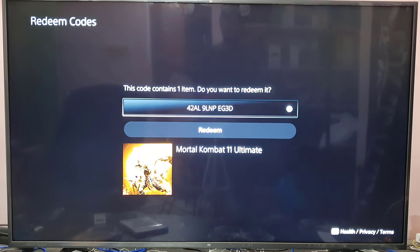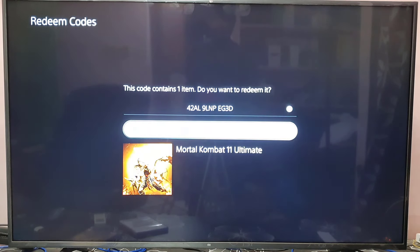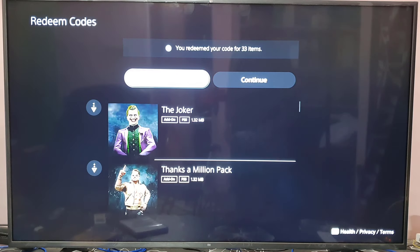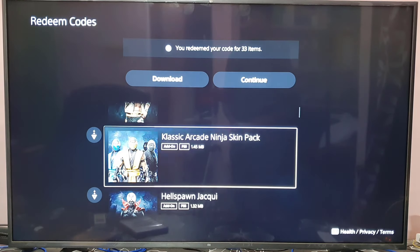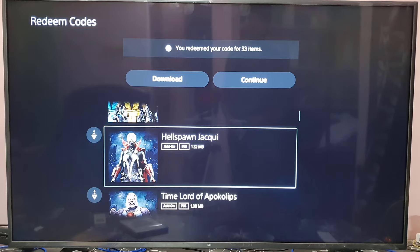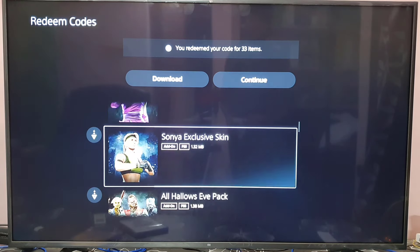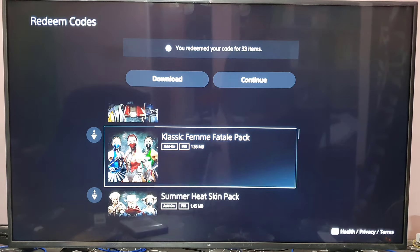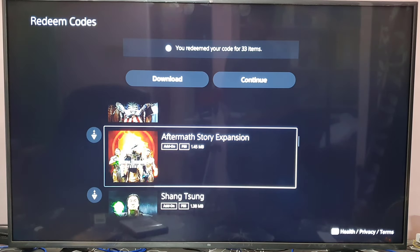This code contains one item. Do you want to redeem it? Yes, of course — redeem it. The items included are: Super Joker Thanks a Million Pack, Classic Arcade Ninja Skin Pack, Hellspawn Jacqui, Time God of Apocalypse, Million Up, Sony Exclusive Skin, All Hallows' Eve Pack, Classic Femme Fatale Pack, Summer Heat Skin Pack, and the Aftermath Story Expansion.